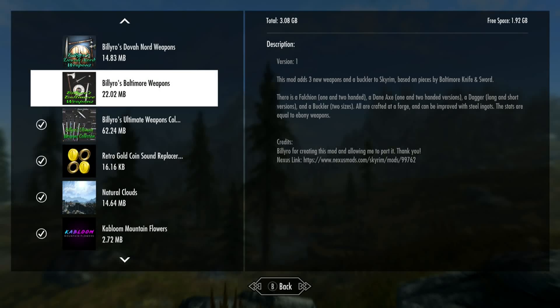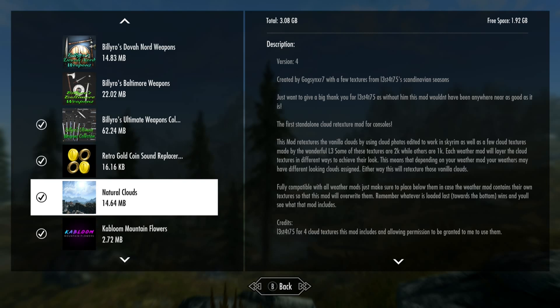Alright everybody, today we're gonna look at Natural Clouds. It retextures the vanilla clouds by using real cloud photos, which sounds pretty interesting. This is fully compatible with weather mods, and each weather will layer the cloud textures in different ways — you know how some clouds are higher than others.